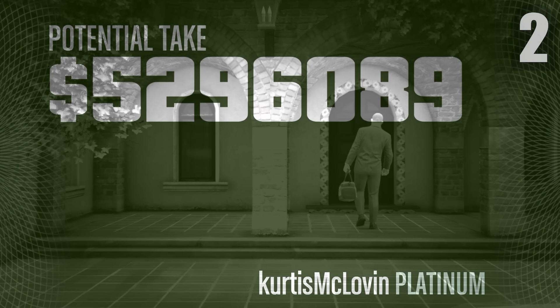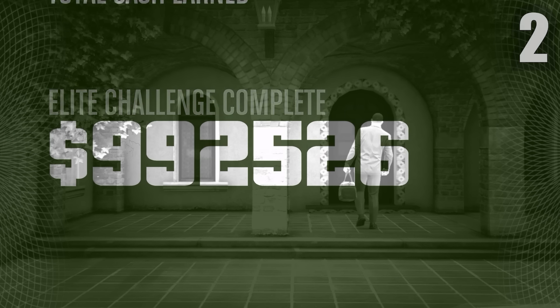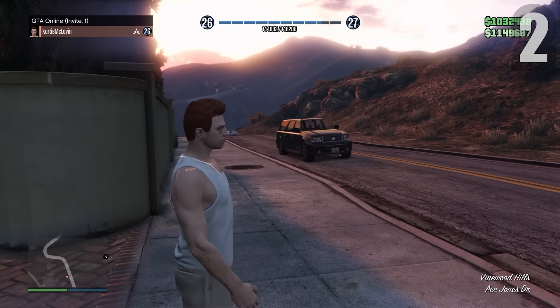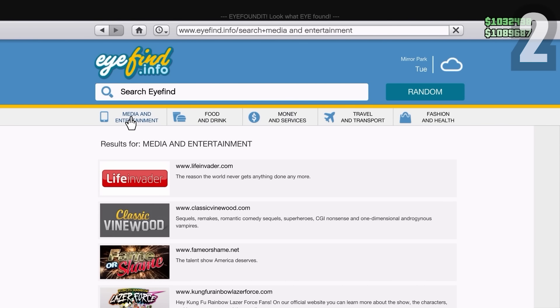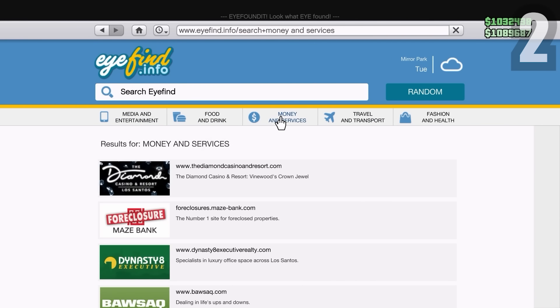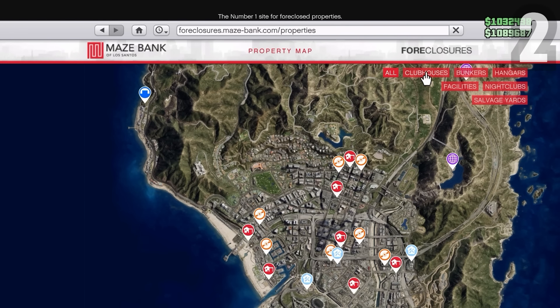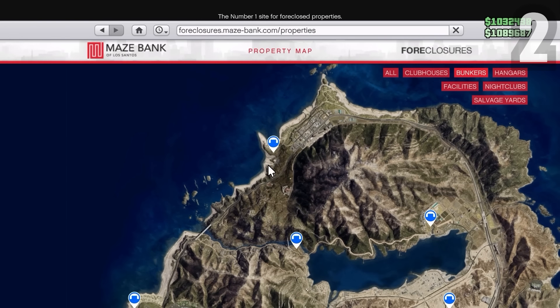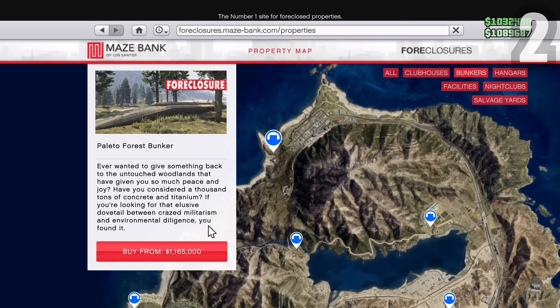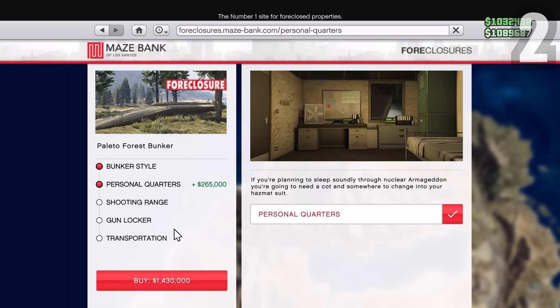Doing the Cayo Perico heist once again — it's a great way to make money and it's so easy. This run wasn't the best and the loot wasn't great either, so I made just under 1 million. Now we have about 2.1 million. Next I'm going to buy another business — the Bunker. The Bunker is just like the Acid Lab: passive income where you buy supplies, wait for product, and sell it. You can make a lot more money with the Bunker than the Acid Lab. I'm going to buy this one at the top and get the personal quarters.